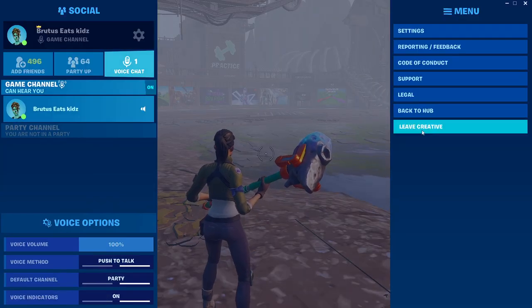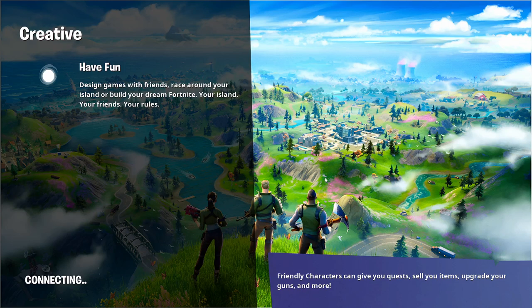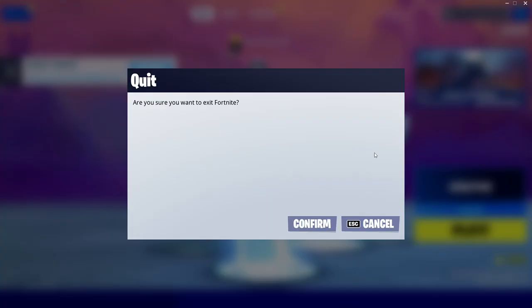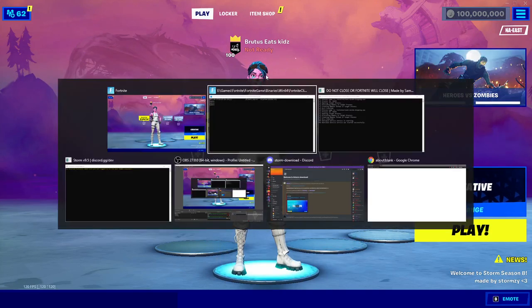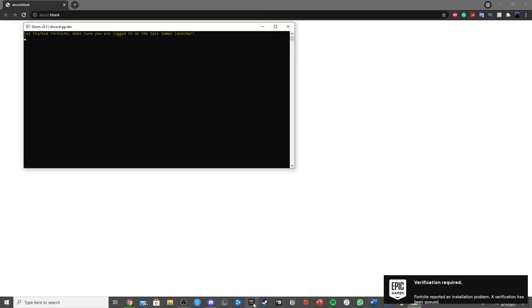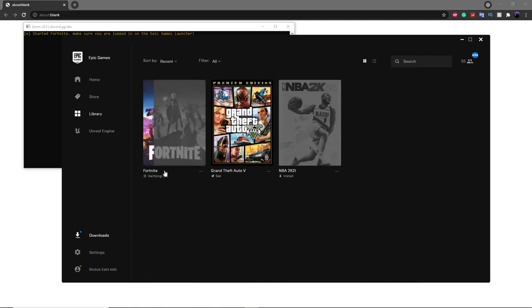Finally, I'll show you how to leave the private server. You can go out to the lobby, and once you're inside the lobby just click the X button up here, then click Confirm. If that doesn't work, you can just exit out of the game entirely. Once you exit out, it will automatically verify Fortnite in your Epic Games Launcher. Head back over to your Epic Games Launcher and once it verifies and gets up to 100%, you will be able to play Fortnite normally again.